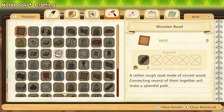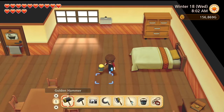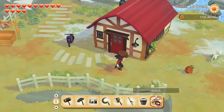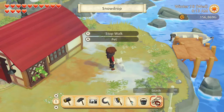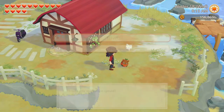It is day 18 of winter and no birthdays today. Let's go find Snowdrop and take her for a walk. Good morning darling, let's go for a walk. First, to the Spring Garden.